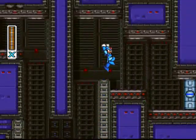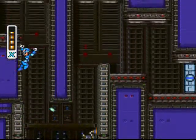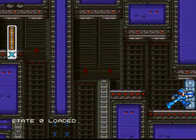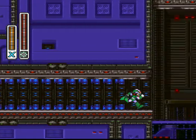Besides, we're on the way to the boss. What's over there? Can I get up there? No, I cannot. Time to take out a crab — I'm gonna use a Spin Wheel, because I can.